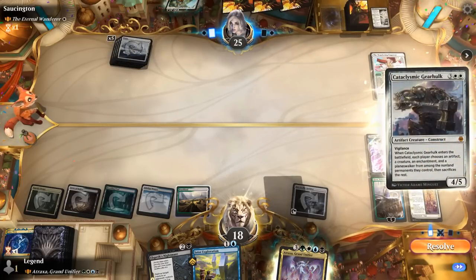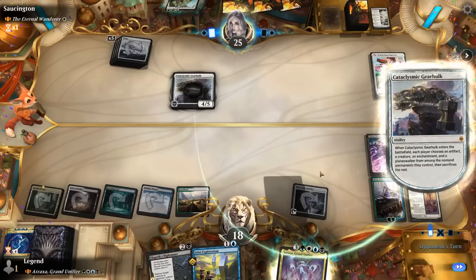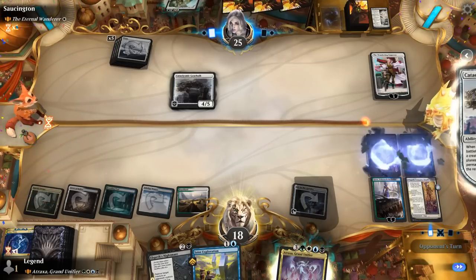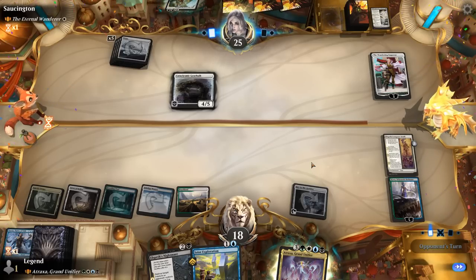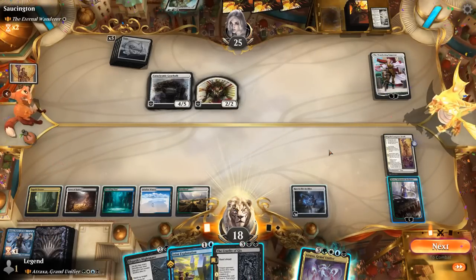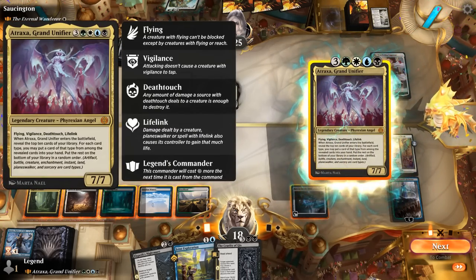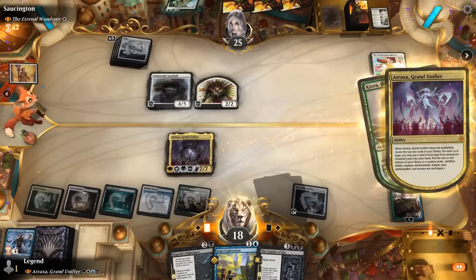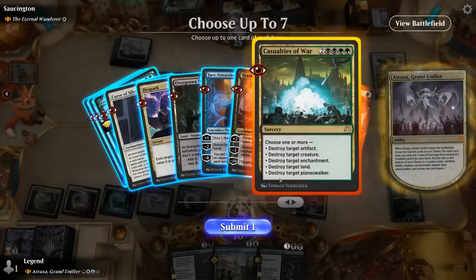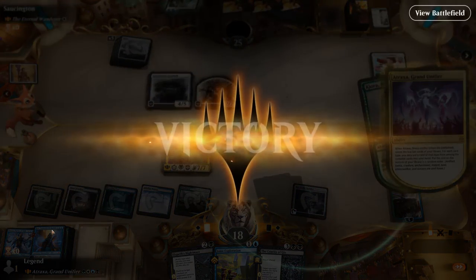We can already cast Atraxa here, or control the board a bit more. Elspeth Conqueror's Death exiles Borrow Time and gets back our Liliana. We minus-4, untap Key, and play Narset. The board looks a lot cleaner — we've got 3 active planeswalkers. Next turn we might play Atraxa. Cataclysmic Gearhulk from opponent — they leave us with a single planeswalker. We keep Kiora to cast Atraxa, and eventually get back our Dreadhorde General. With Atraxa we untap Key, find a land, play Nightmare, and even draw off Kiora. Opponent has seen enough after taking a look at the revealed cards.